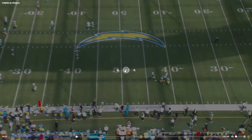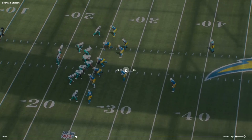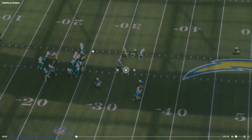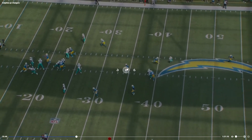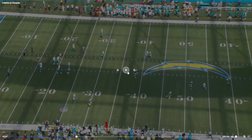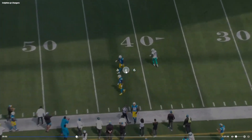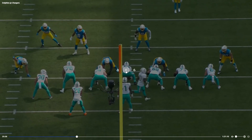That's kind of an underthrow to Waddle. You have options — Alec Ingold is right here, Durham Smythe is about to get open on a delayed route, he would have gotten some YAC. You don't have to force these. Again, I don't want to limit his aggression because he does make these throws too, but it is an underthrow — not a terrible decision, but you have to make a perfectly accurate throw.